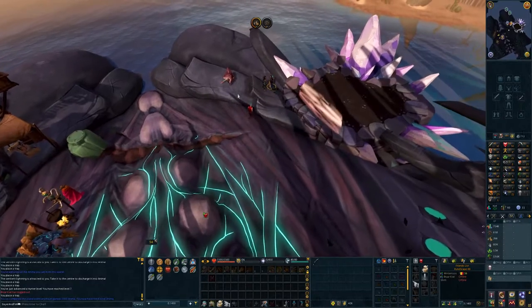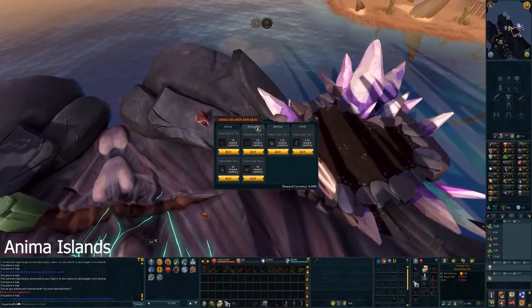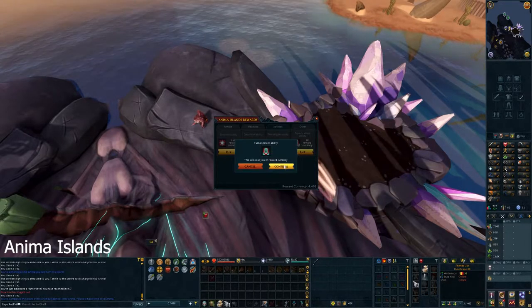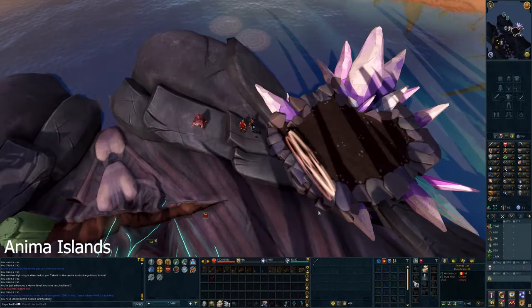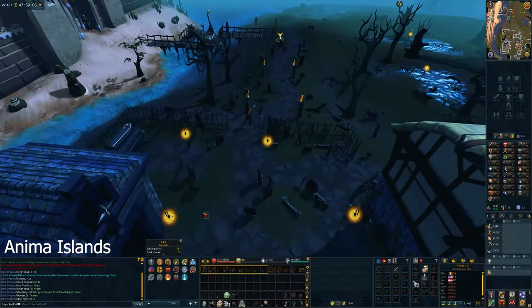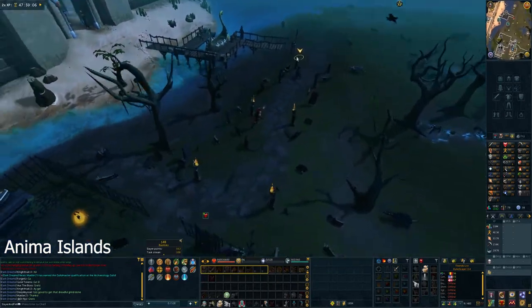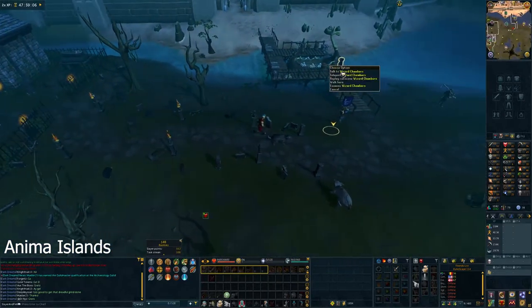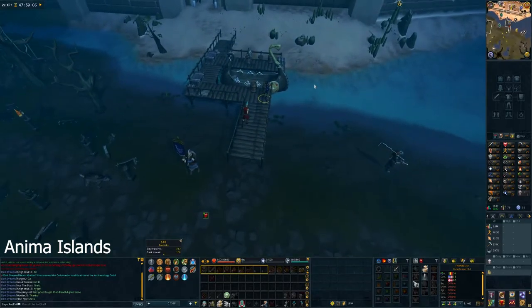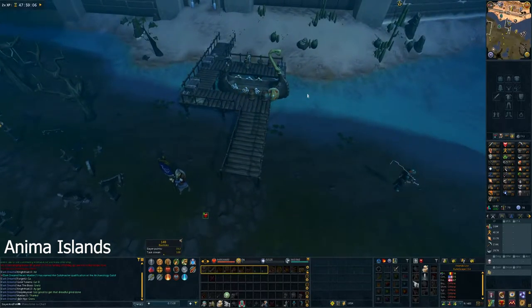The first activity is Anima Islands. The main reason to do this mini-game is to unlock Tusker's Wrath, and you can also unlock the Devotion ability well before you'd be able to get to God Wars. You can also unlock Sacrifice and Transfigure from here, although those aren't high priorities for a new account. To start, take the lodestone to Lumbridge, run south, teleport using the wizard, and step through the portal.